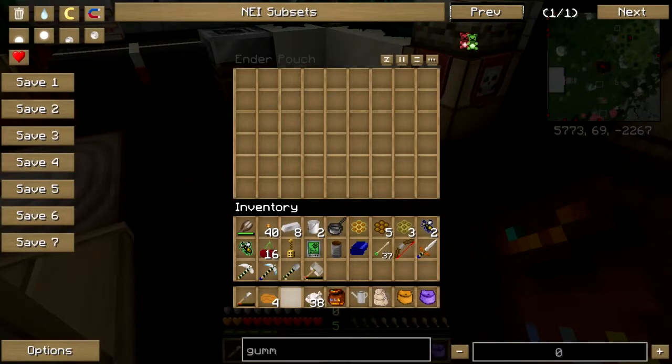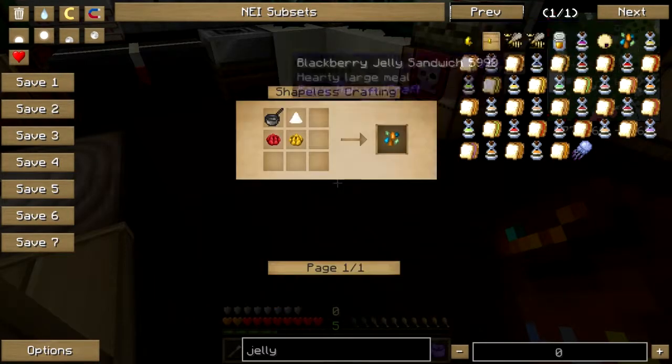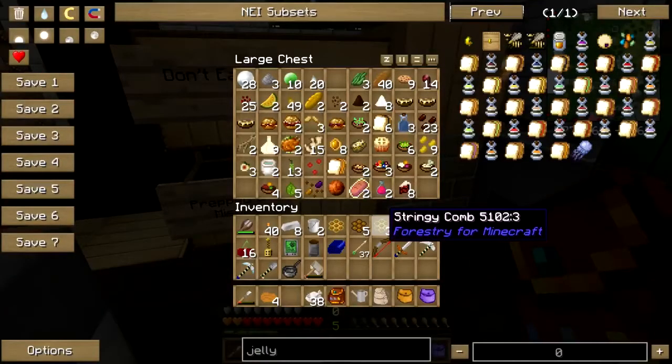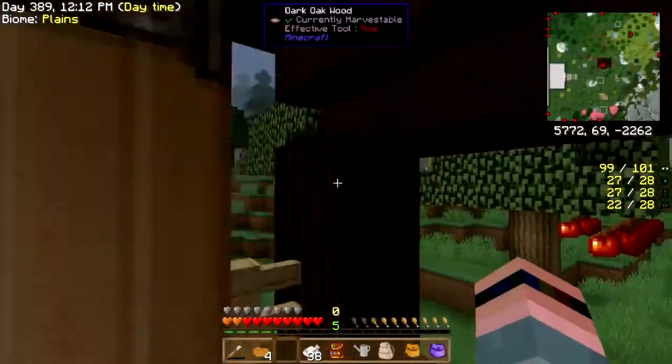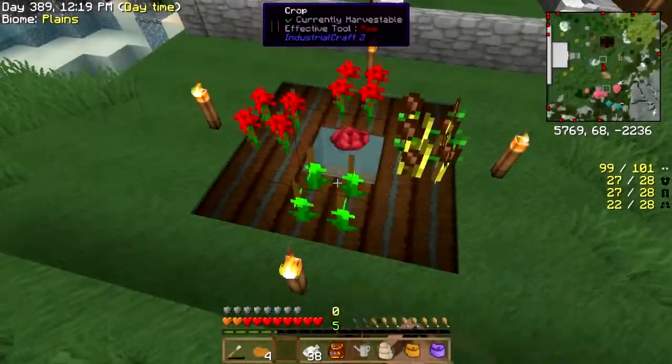Off you go. Do you eat gummy bears in any specific order? The way I was raised: you eat the head first, then the toes, then the middle. Same with animal crackers — head, legs, body. Okay anyway, jelly beans: same except dandelion yellow. I've got no more rose red but I can get some real quick — thank you. And I need some yellow.